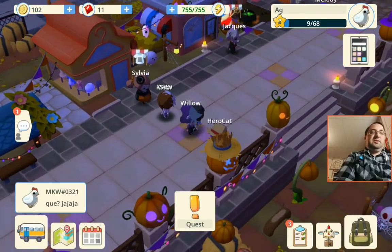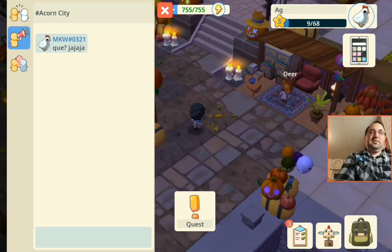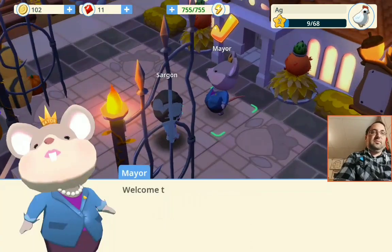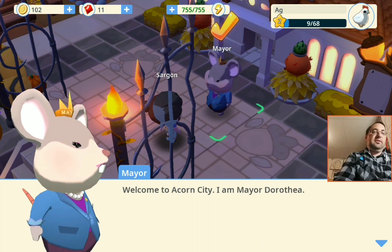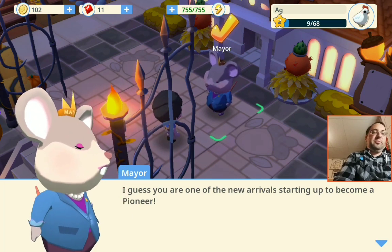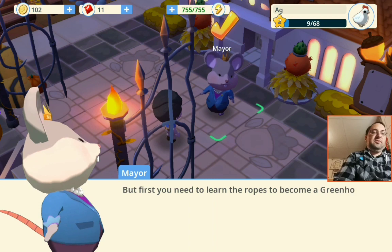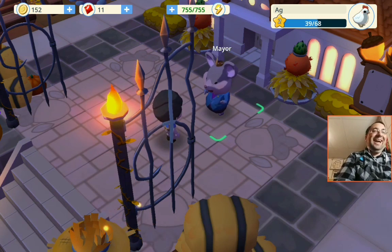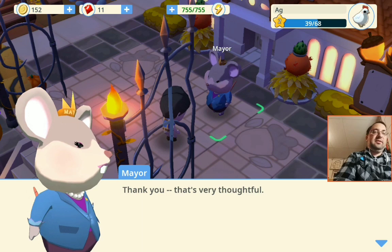The server is a little cute and whimsical. There were other people there. Welcome to Acorn City. I'm Mayor Dorotha. I guess you're one of the new arrivals, starting up to become a pioneer. Pioneers are self-reliant folks, as you'll soon see. But first, you need to learn the ropes of becoming a greenhorn pioneer. Yay! Pickled carrots! Oh, you brought me pickled carrots! Thank you! That's very thoughtful.